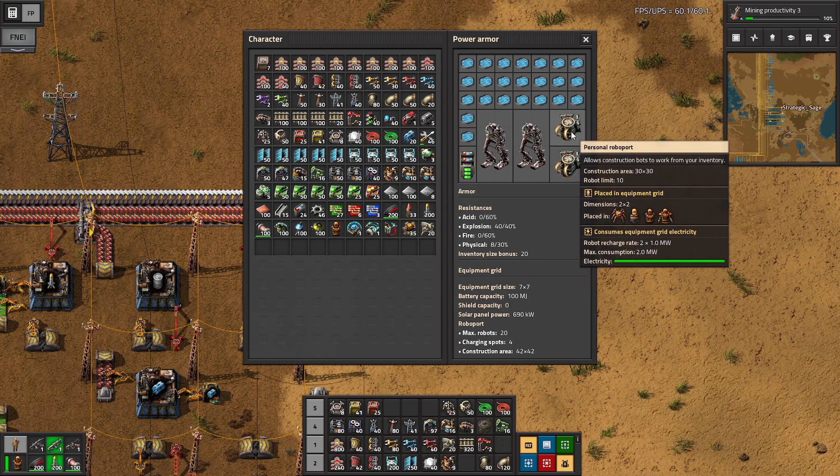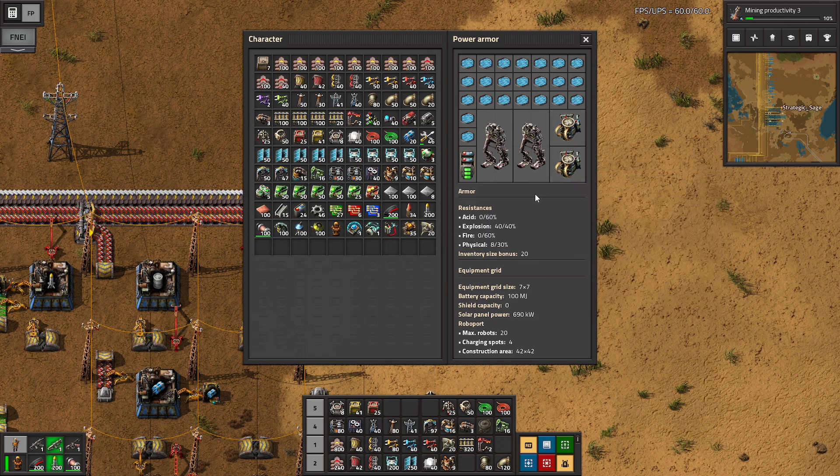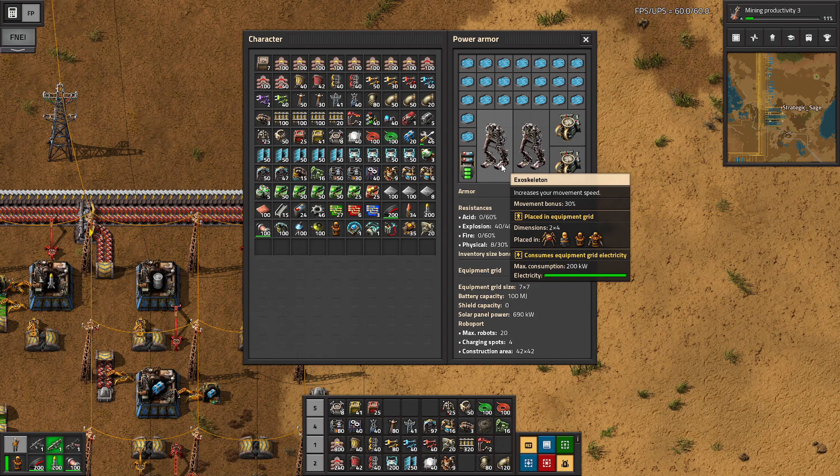I have a couple of personal robo ports here to help us out, with robots able to assist as we move around the factory doing various tasks. The exoskeletons increase our movement speed by 30% — they're pretty sizable and consume 200 kilowatts each, so you can't go too crazy with them. But going up to a third one is very viable at this level, and it's always very nice to move around more quickly.